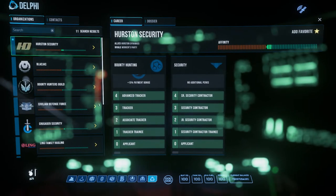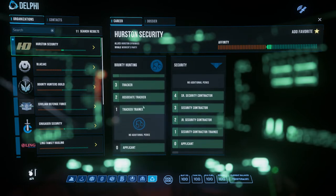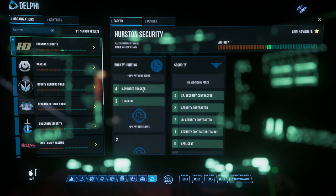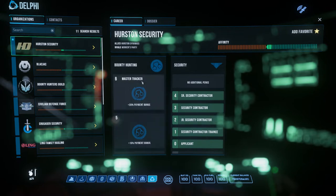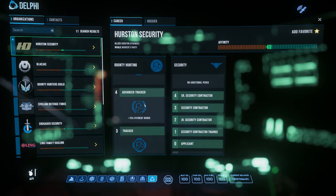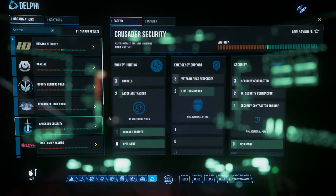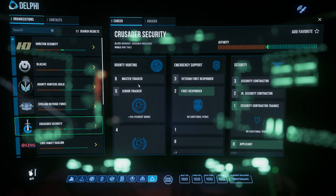There's another type of rep you also have to pay attention to: the corporations that run security around whatever planetary body you're near also have their own rep. Getting your rep up with them gives you a bigger payout bonus. With Hurston Security I have a 15% bonus, and continuing to do work for them will bump it to 20%. Over at Crusader Security, I'm only at level two, which has no bonus — the next rank up will be a 5% bonus. So doing all your missions for one company is definitely more beneficial.